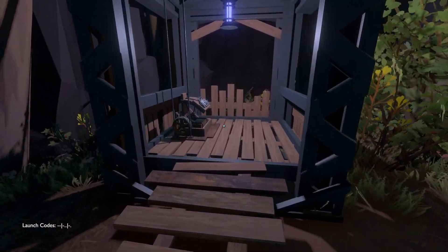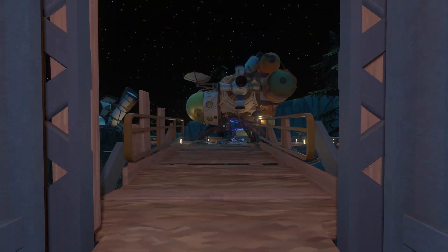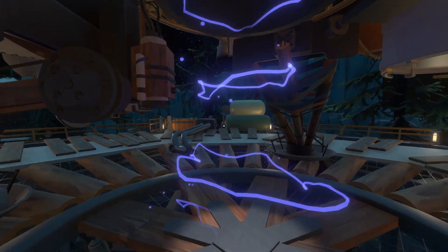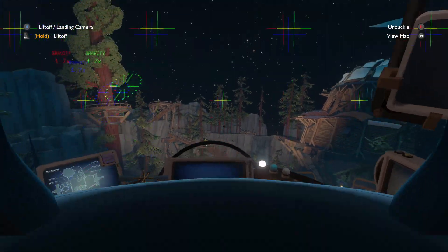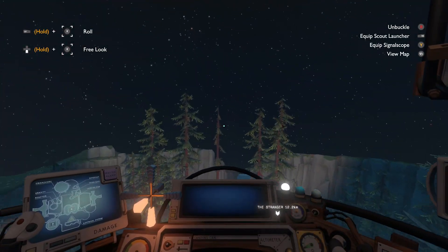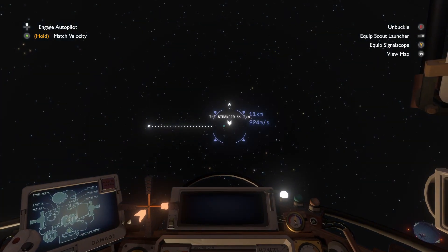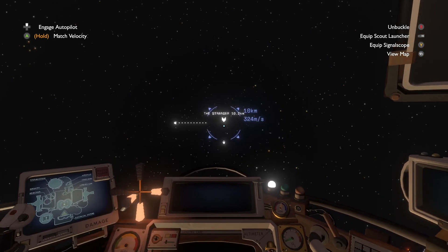Welcome to Echoes of the Eye. Let's presume that you've done the hook and you're ready to start on the Stranger itself. That design is pretty important. Once you've discovered the Stranger, you can easily tag it so you can easily find it again. It's a short jaunt — 12 kilometers from where you start, closer than most other planets. That's important, because you're going to need to make this journey hundreds of times.